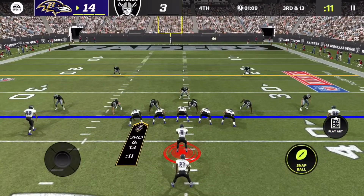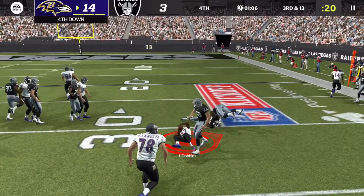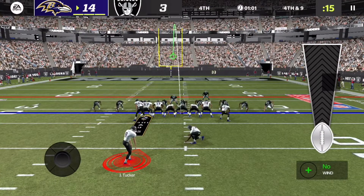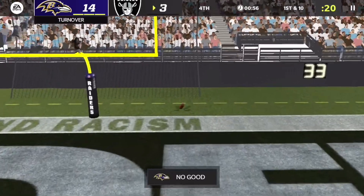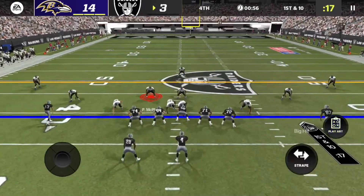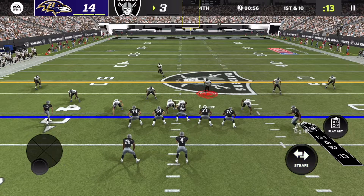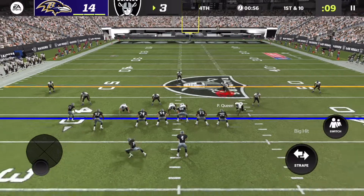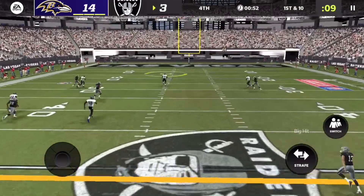We're at our 36 yard line and need a big rush to get back into field goal range. It's fourth down — I want to go for the field goal. We have the best kicker in the league, Justin Tucker. Let's trust him — wait, what happened?! What in the world was that kick? I'm going to look back on this video and feel dumb if I didn't re-aim it, but what was that?!